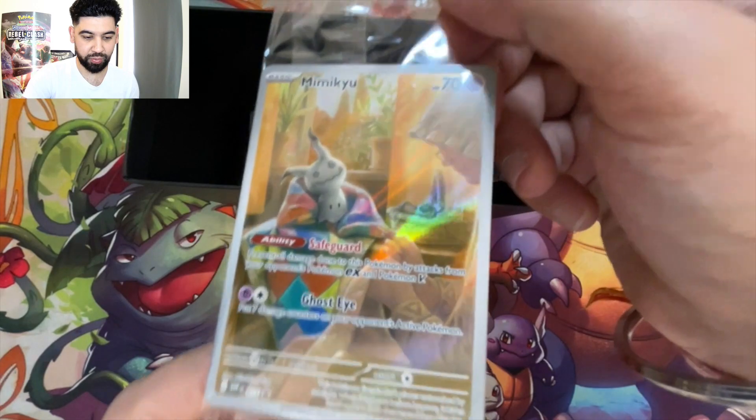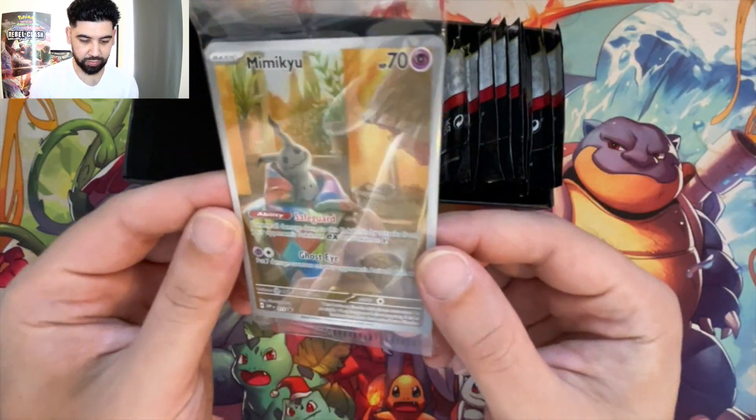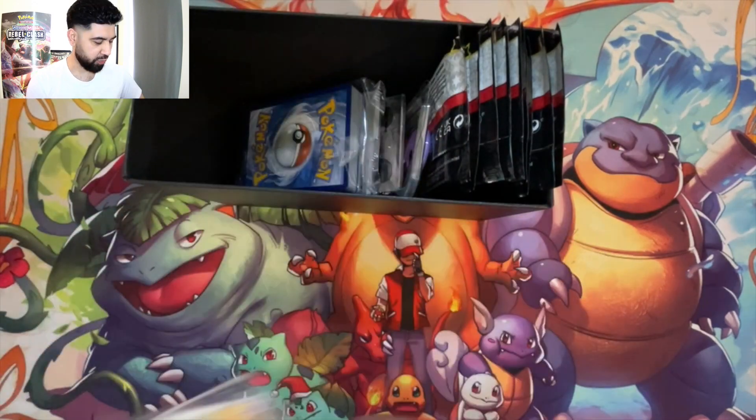Code card for a lucky person who gets it. Mimikyu promo — that's a really nice promo, actually. He's chilling in his blanket while he's getting his scarf knitted for him or something.